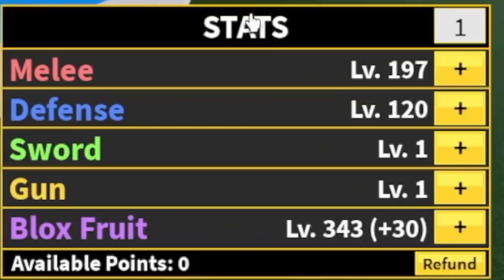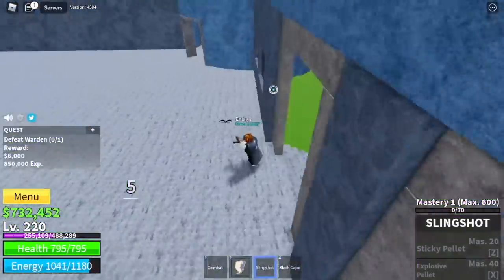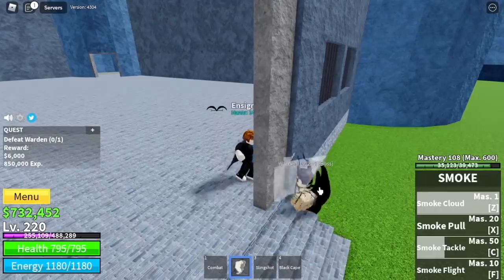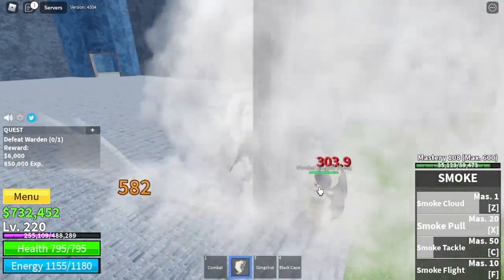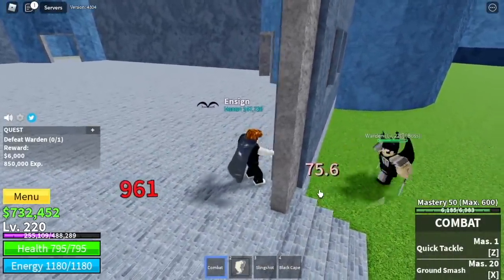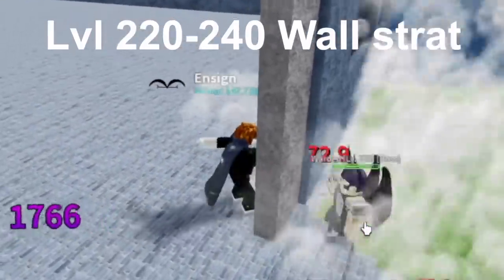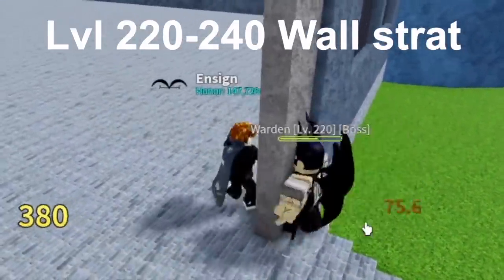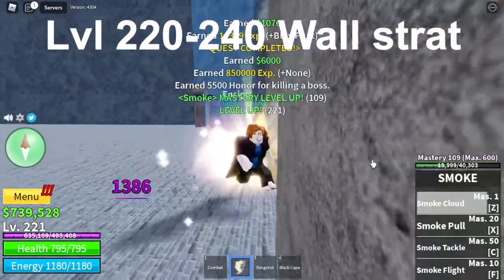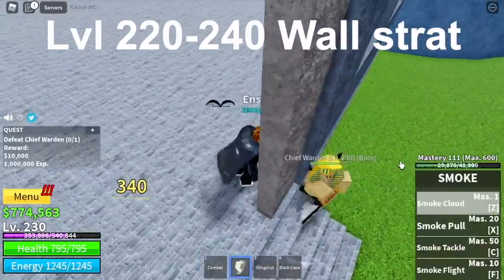I want to check my stats — melee 197, we're just going to focus on that. Next up, the Prison. We have a boss, the Warden. The way to defeat him is to do the wall strat. I suggest you use the first skill, Z skill, and combat left clicks — that will be faster. Your strategy will be the same with the Warden, as well as the Chief Warden and the Swan. Just do the wall strat and everything will be fine.